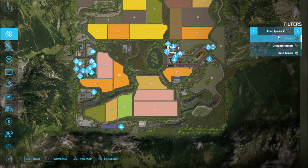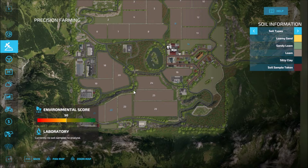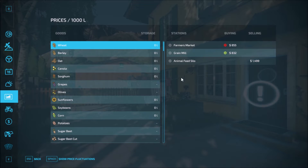Crop types: field grass is the only addition. It is precision farming ready. Sell points: there are three — the animal feed soil, the grain mill, and the farmer's market.